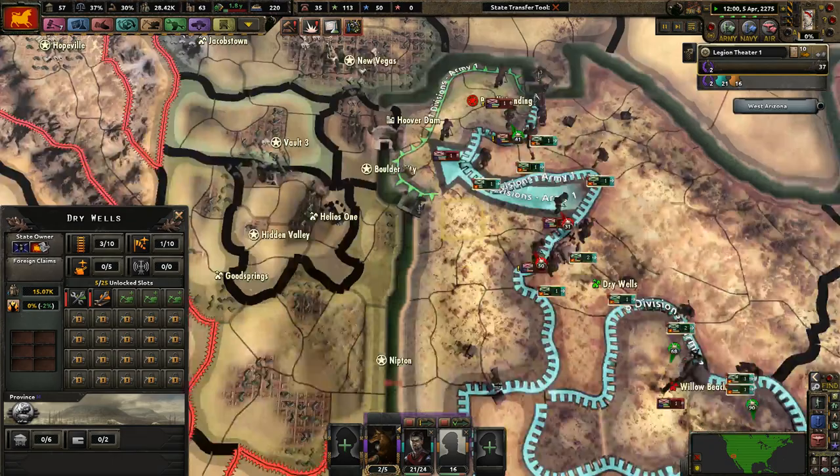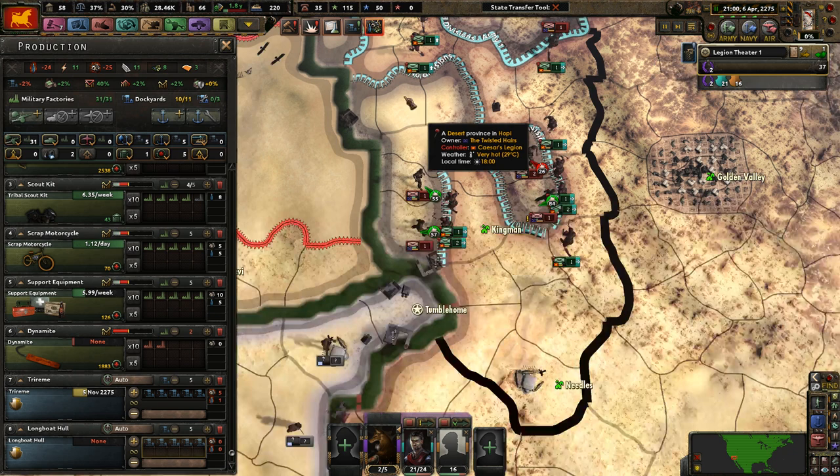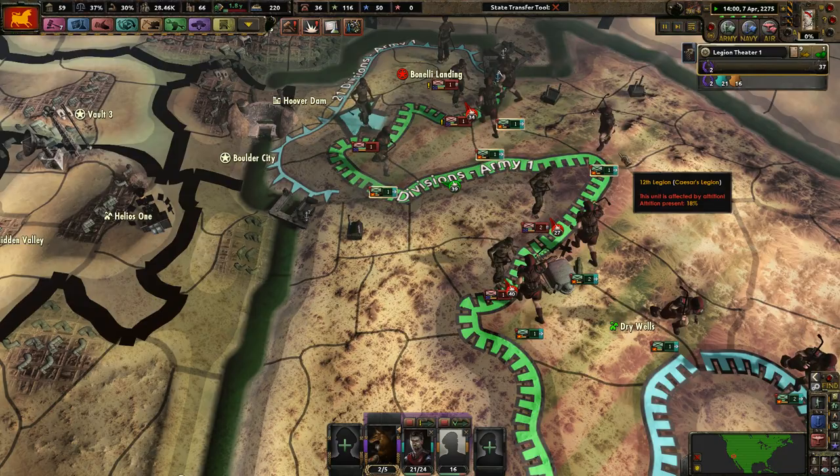We'll go over here and try to surround these troops and cut them off from supplies if at all possible. We have some more free military factories — beautiful. Let's get some more scout travel kits; I'm sure that's important. More free dockyards — throw them into the boats. We're not even building these because we don't have enough supplies to get it done.